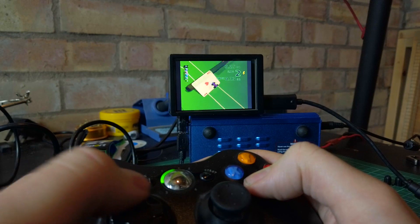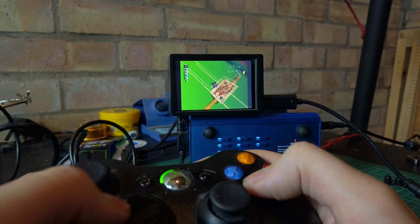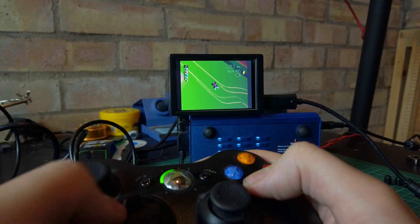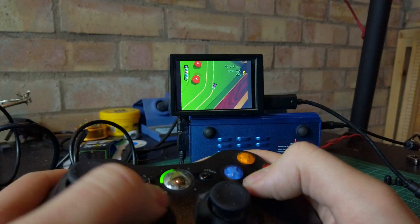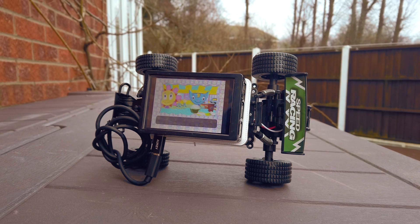The hardest part of this project was actually getting the emulators to run on the little screen, largely because the Raspberry Pi 4 is a fairly recent release and a lot of software hasn't got official support for it yet. The way I got it working in the end was by using the build linked in the description — basically RetroPie running within Raspbian Buster — then installing the screen drivers, which are also linked, by following the instructions and SSH-ing into Raspbian.